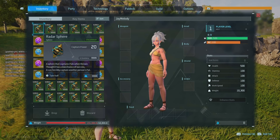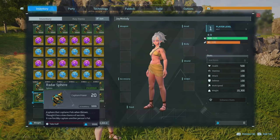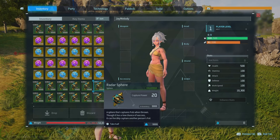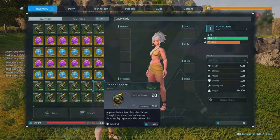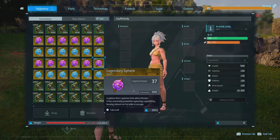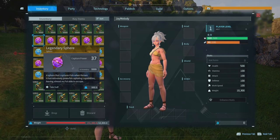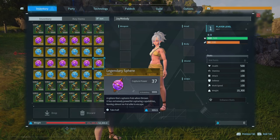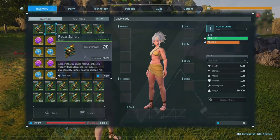These ones are used to catch other people's pals in PvP — it's not available yet, but you guys can definitely use these, because until the update is released, you will be able to keep these and use them until the new update is out. And then we have the most powerful sphere that is available in the game right now — that is the legendary sphere. I'm going to be showing you guys exactly how you can get any item in the game, including these, for absolutely free, and it's really easy.